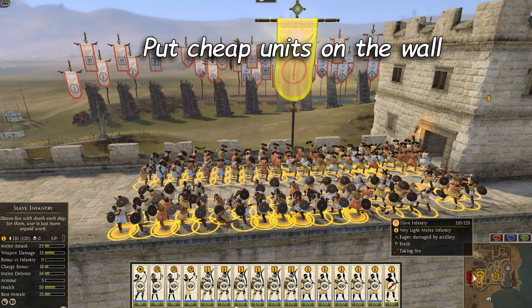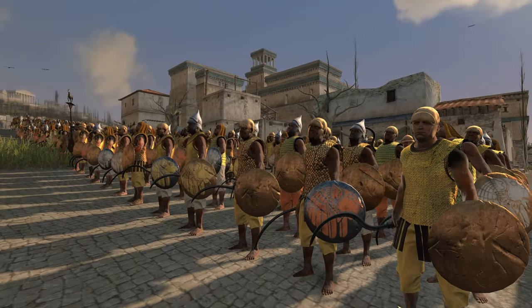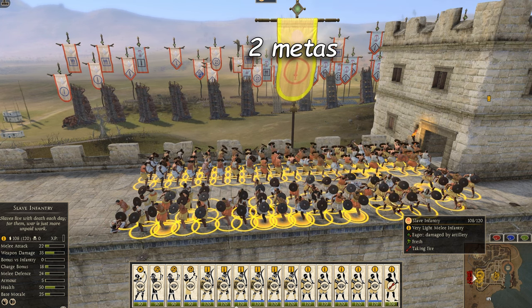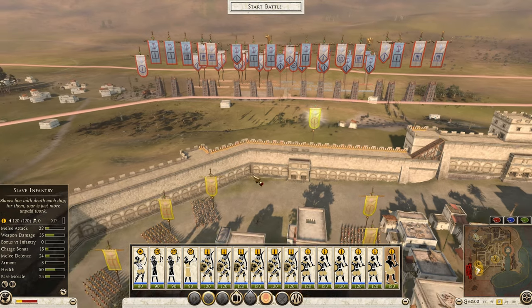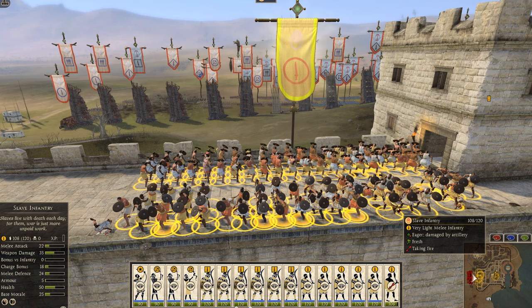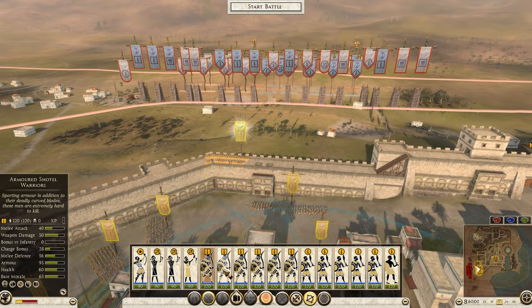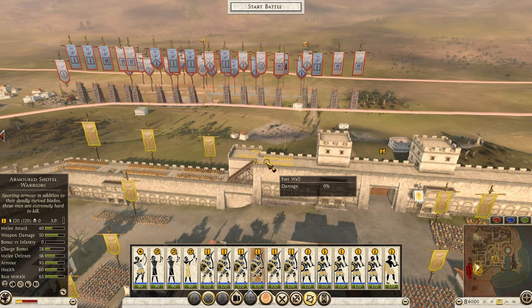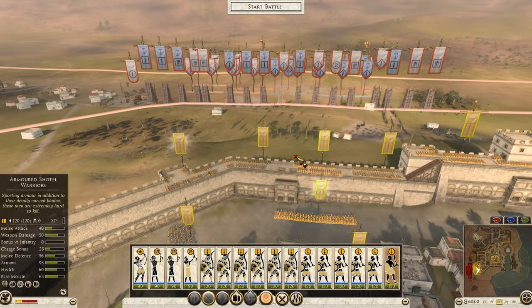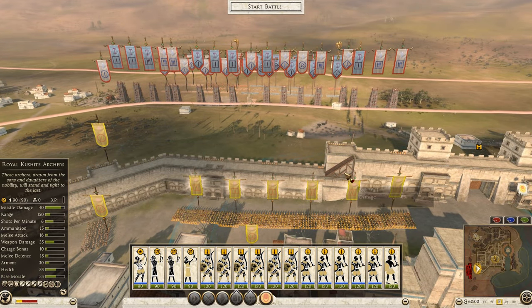Change number eight is putting really cheap units like slaves on the wall to absorb the scorpion bolts from incoming towers. There are two ways to do this effectively. First, put your slaves in a really thin formation on the wall so only one slave dies per scorpion bolt instead of clumping them up. The best way is to first place other units on the wall with space between them, then put slaves in a thin formation, and then remove the original units — this way one slave covers a larger part of the wall to absorb more scorpion bolts.